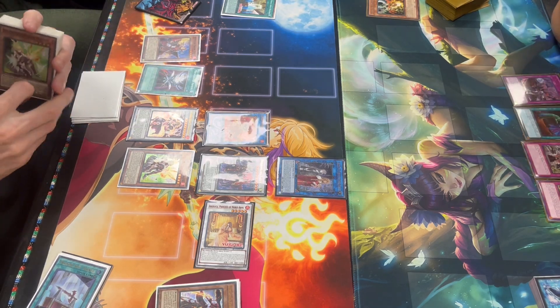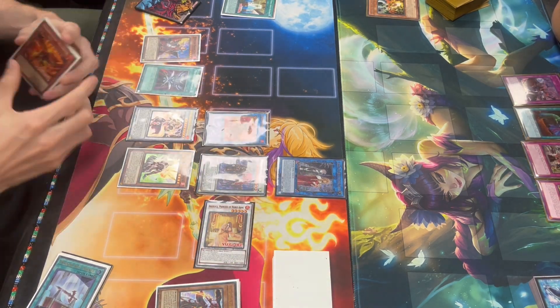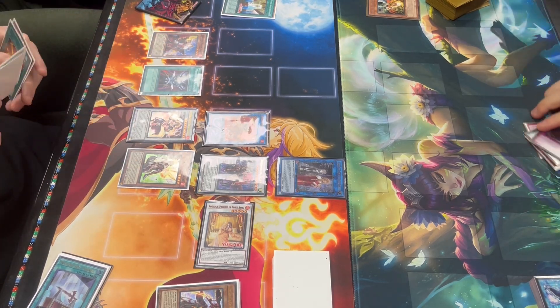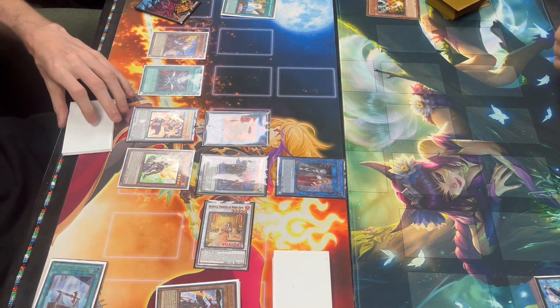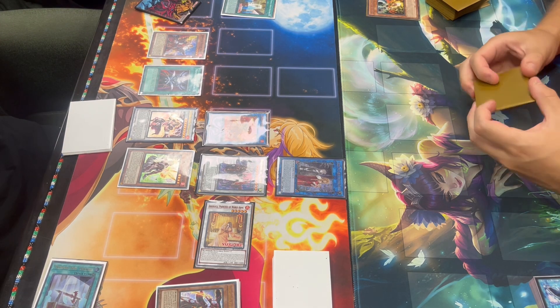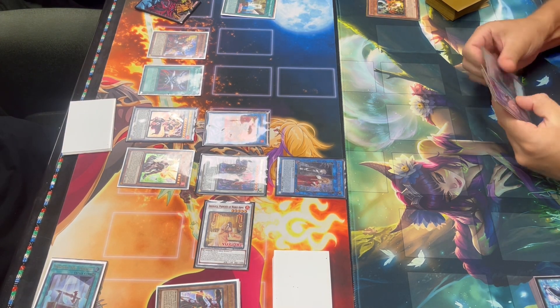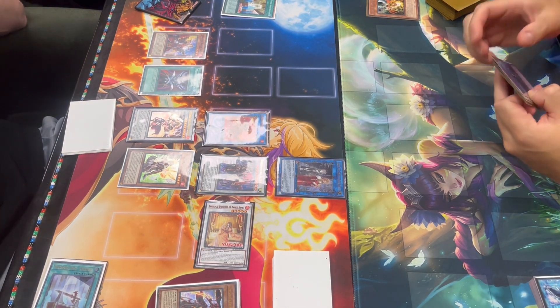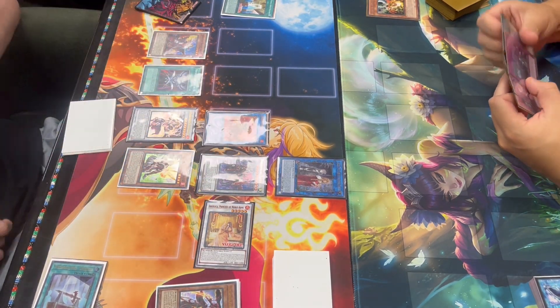So we have the Metal Silver lock — making pretty much one card dead in his hand immediately, which is Dogmatica Punishment. Charlemagne is a spell and trap negate, so we're going to be able to negate spell and traps. On top of that, since he has to set everything, he sets everything in the end phase. Charlemagne, being treated as Charles, will activate its effect to equip — and we go ahead and do that.